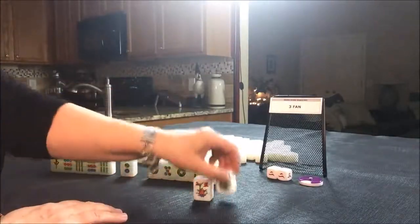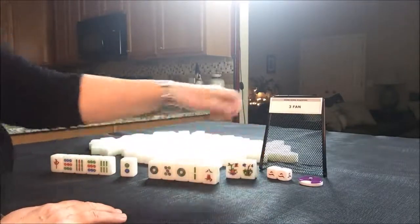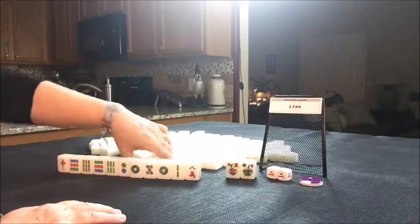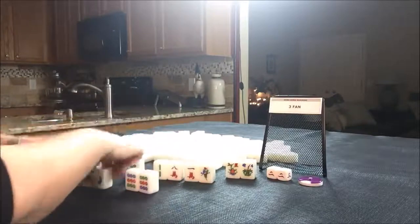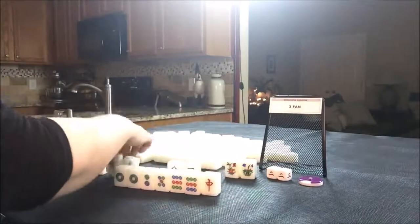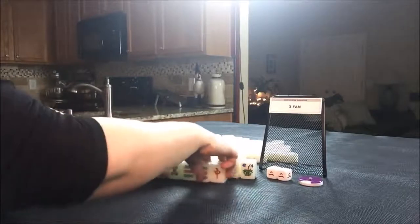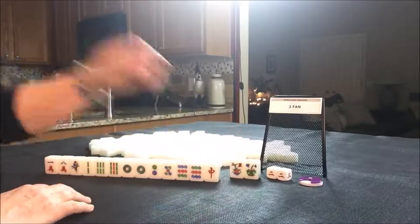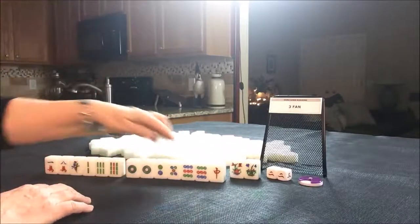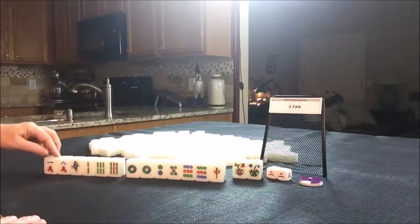We have a two flower — that's our seat flower. So we need to come up with two fawn in order to qualify. Let's get our replacements. We have a significant number of dots, two pair. The pair are in dots.